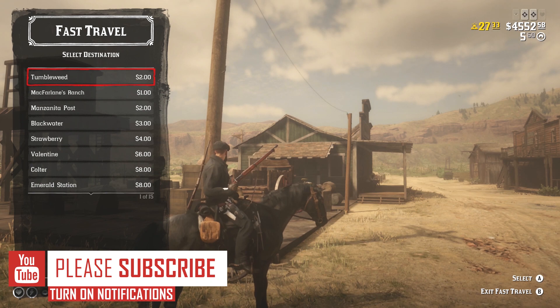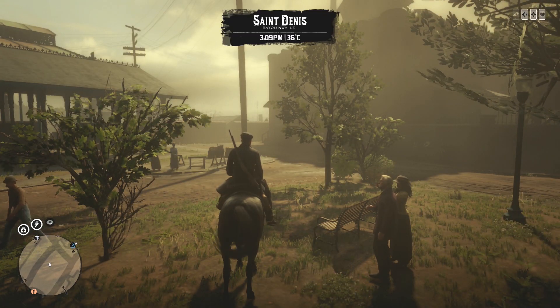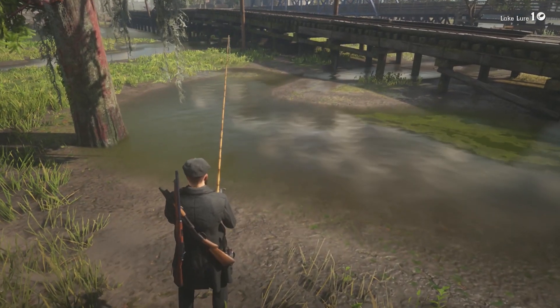For this method we will be heading to Saint Denis, and as always to get away from griefers, spawn in Tumbleweed then fast travel all the way to this location. It will cost 11 dollars but you will be making that money back in no time. Once you're in Saint Denis, head to this location right beside the train tracks — there will be a pond and all you have to do is chuck your fishing rod in.